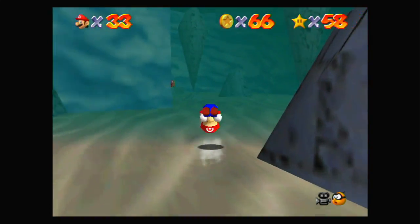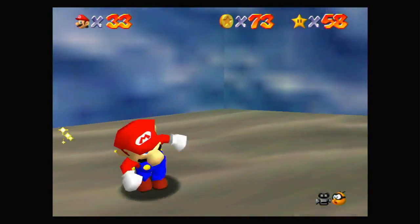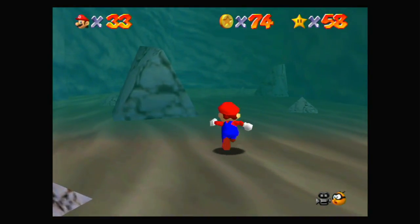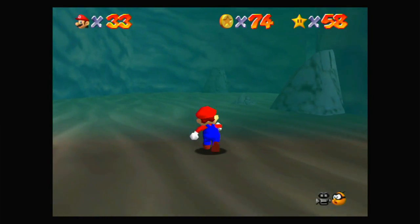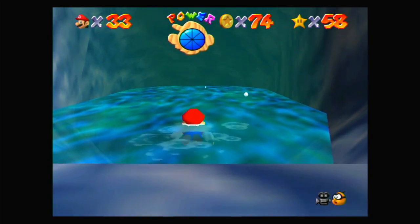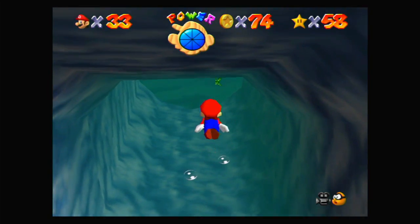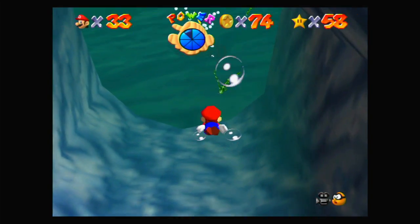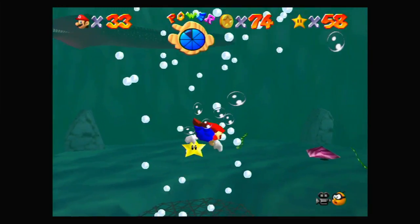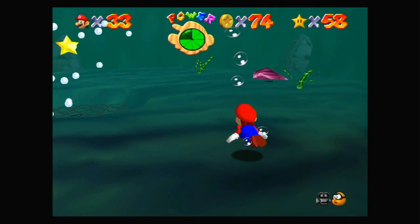There's also some coins over here, and now we have 74. There might be a little bit more than 101, but you still need quite a lot of coins for this to work. There's also a star here, but if we try to get close to it, it's got a thing pushing us away from it so we can't get that so easily. Let's go get this red coin before I run out of air.